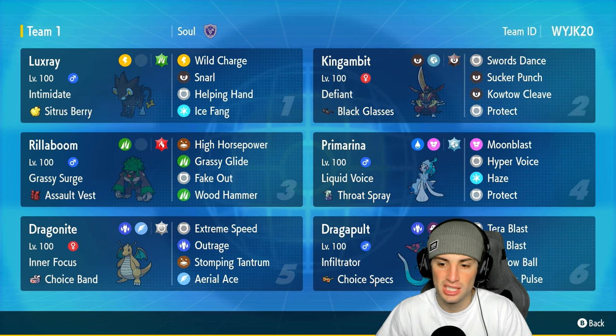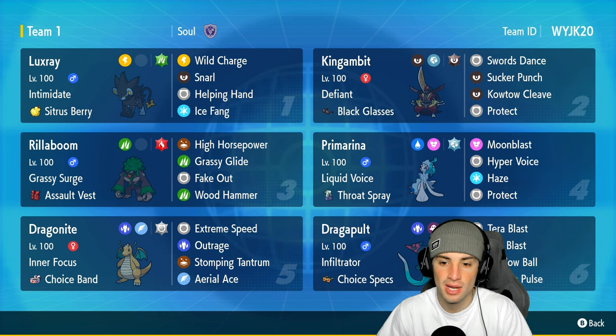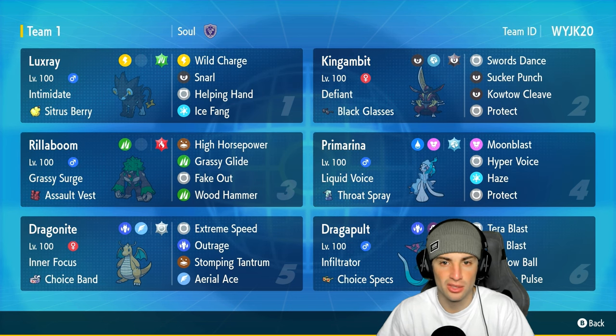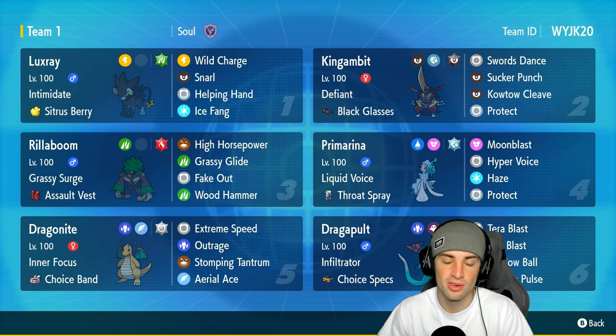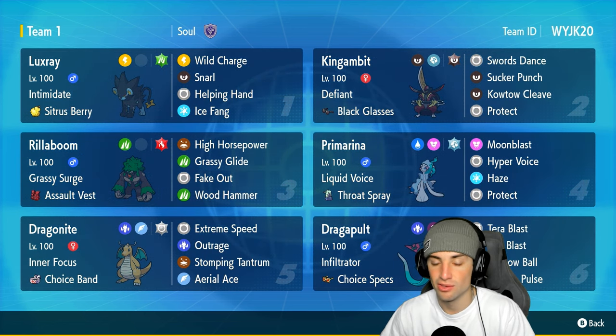Really dope Pokemon, definitely an off-meta choice, but we're going to be using it and grabbing some wins. Other Pokemon on today's team: King Gambit, Primarina, Rillaboom, Choice Specs Dragonite, and Choice Specs Dragapult. Dragapult does big time special attacking damage, Dragonite does big time physical attacking damage, Rillaboom sets terrain, Fake Out, and does big time damage with Grassy Glide and Wood Hammer.